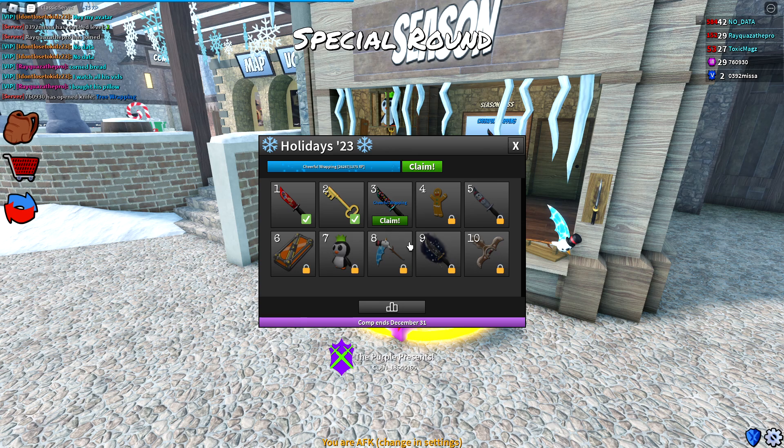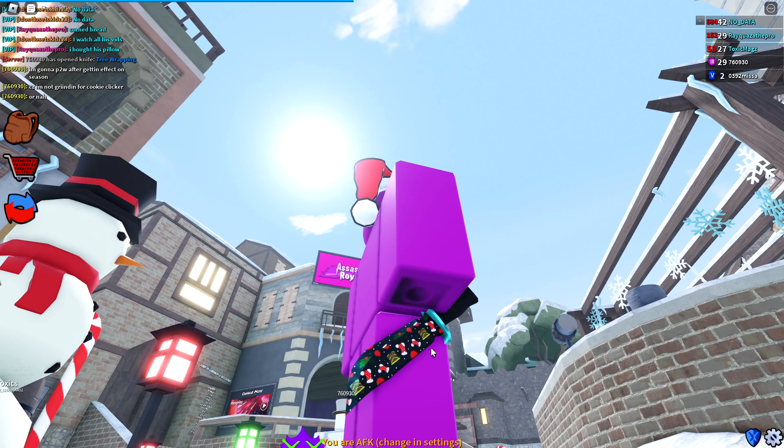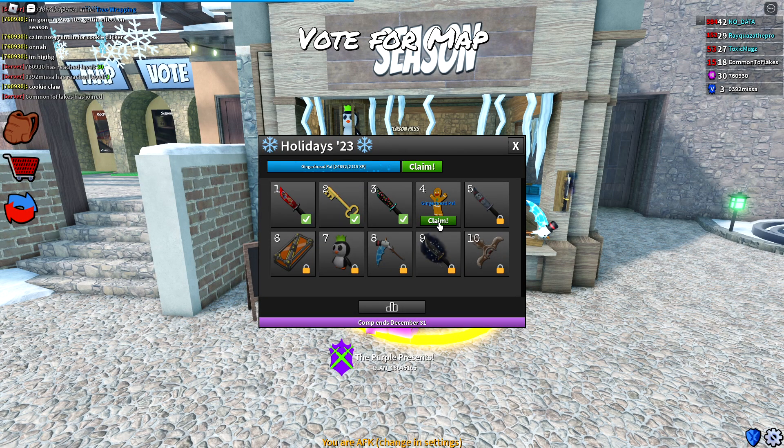Tier three we get a rare knife called the Cheerful Wrapping. Here's the knife — you can see it is a dark blue knife with some snowflakes and other Christmas decorations on it, such as stockings, presents, and what I believe might be a mistletoe. It's a nice little Christmas knife.